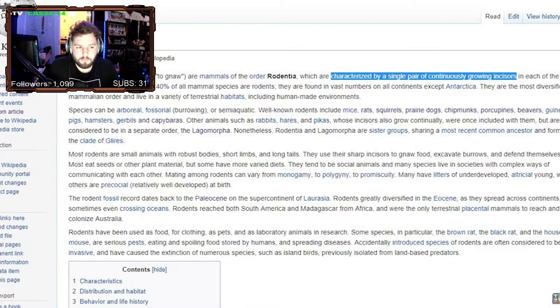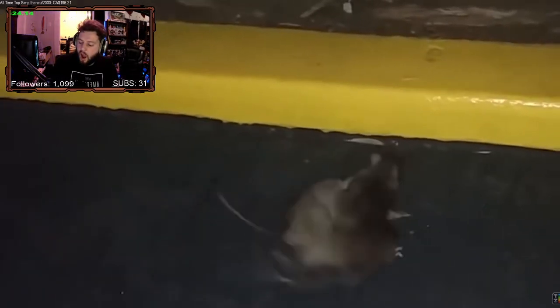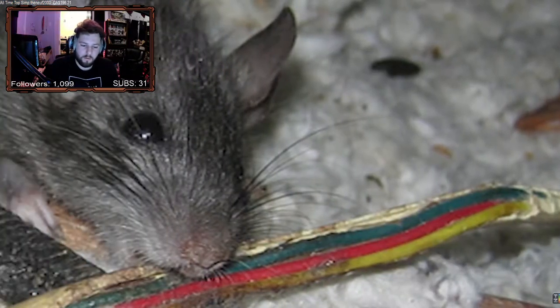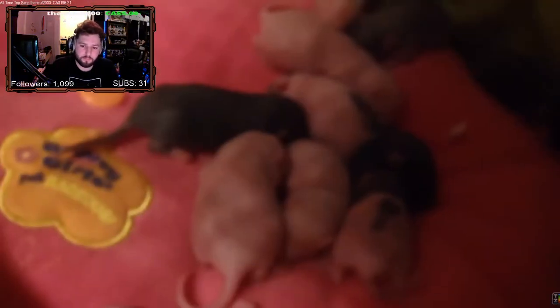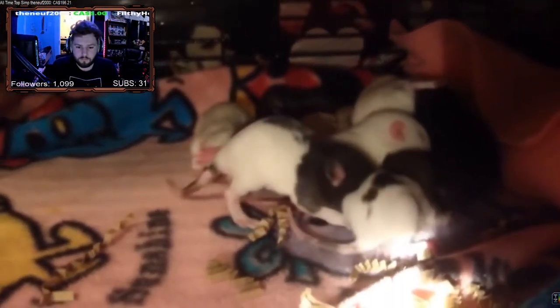Rodents all have one attribute in common: their signature incisors — teeth which, while not very useful in combat, can deal severe damage to structures. Making the most of this ability is a core component of Rodent gameplay. Rodents are on the weaker side when it comes to combat, and most stick to the evasive generalist strategy, relying on their intelligence stat and special abilities to remain competitive. Mastering this type of gameplay is difficult, but luckily their relatively short spawn time helps mitigate this challenge.